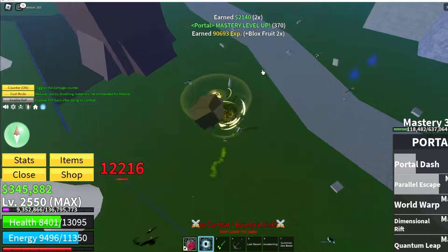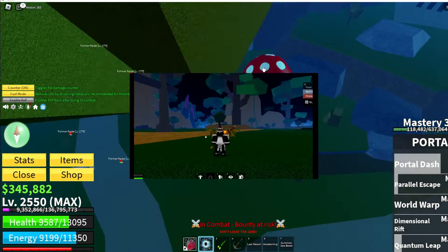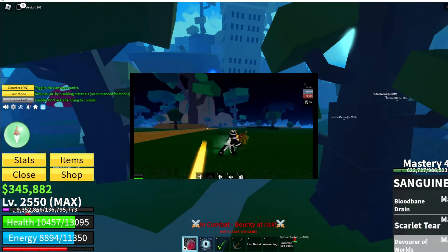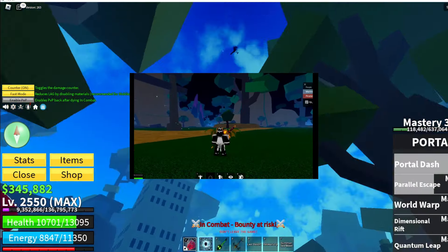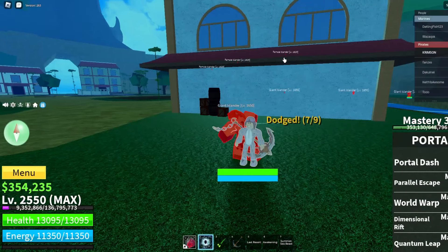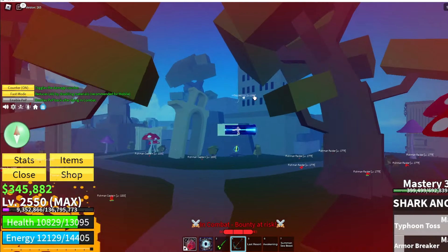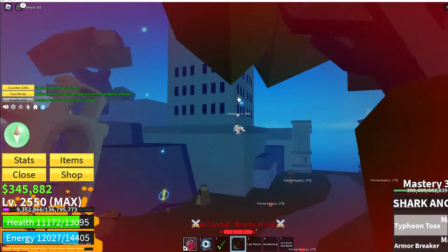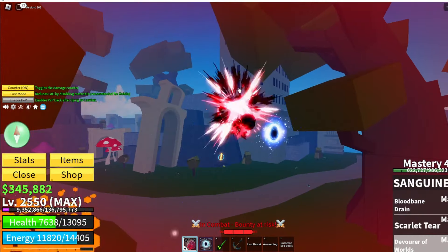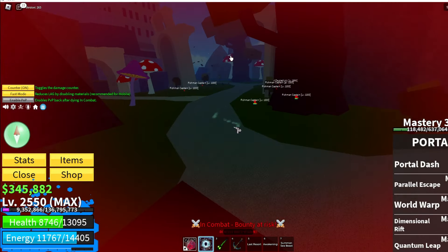This next leak is gonna be showing on screen right now. This is Indra. Damn — those are instant dodges. This is how it looks right now. Those instant dodges are fire. They're gonna be updating that one too, I think.